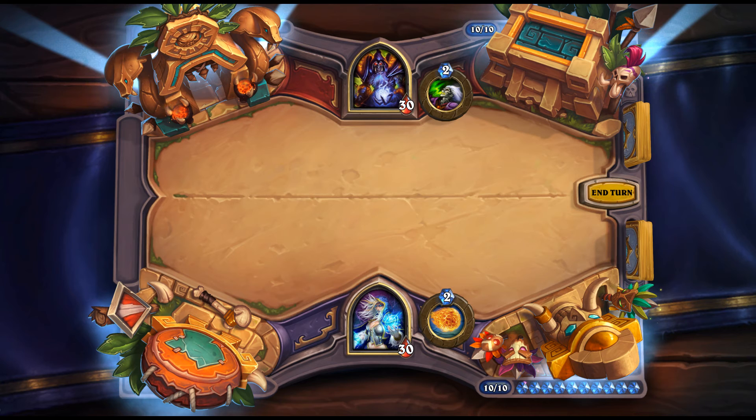Dragon Roar: 2 mana Warrior spell — add 2 random Dragons to your hand. This is pretty good. If Dragon Warrior becomes a thing, this is an auto-include. Even for regular Warriors the value is comparable to Arcane Intellect — random cards are worse than card draw but Dragons are better than average cards. If you also have Dragon synergies, it's really good.